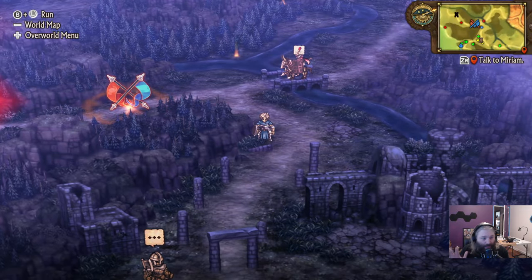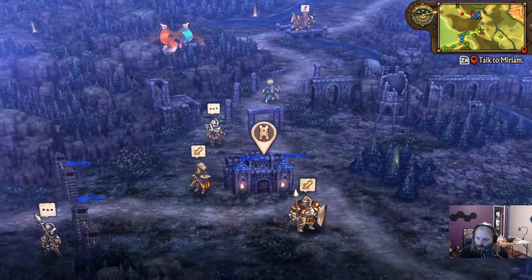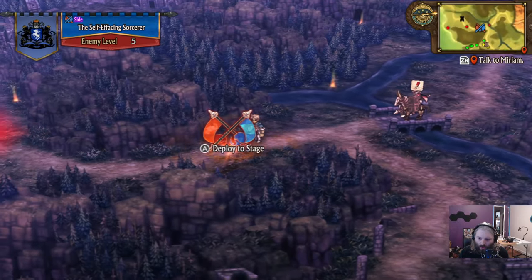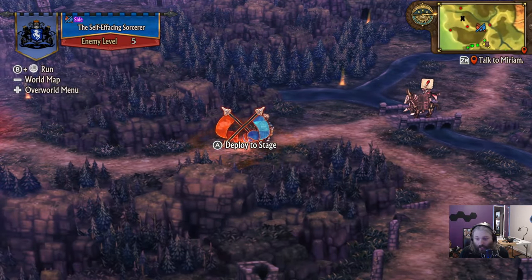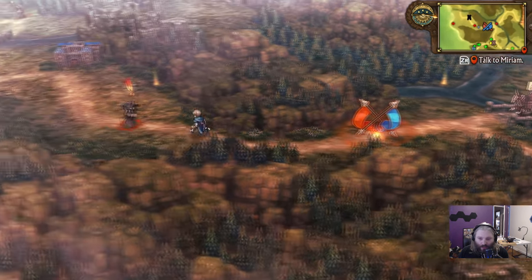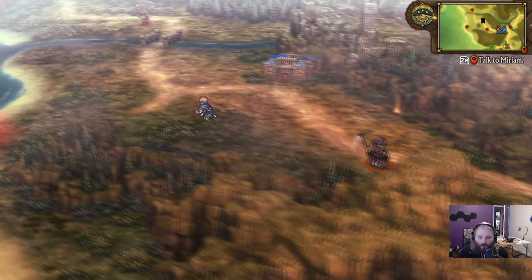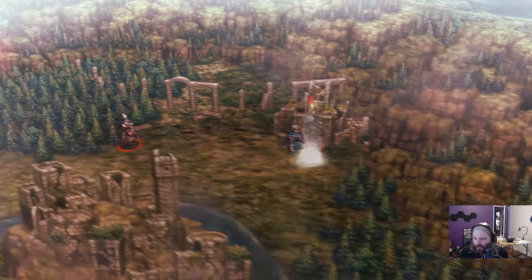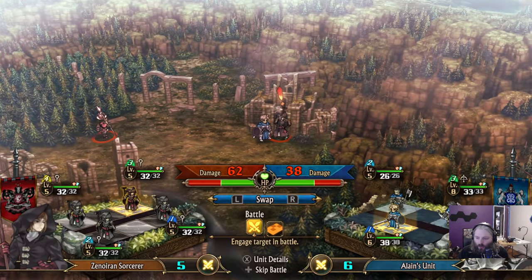This next tip is more beginner-focused but very important. If you're wandering the map, you'll eventually hit a spot where a cutscene starts and a combat appears. What you should do instead is just run past it and keep exploring — you don't have to engage that battle.